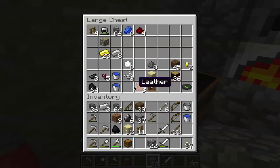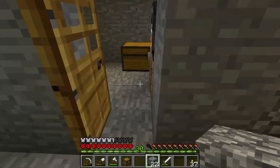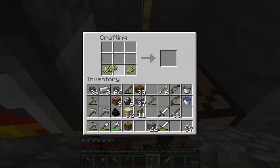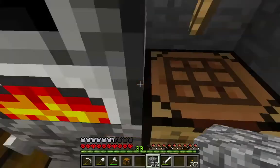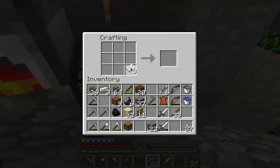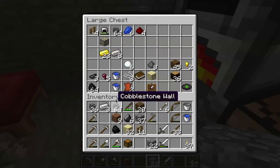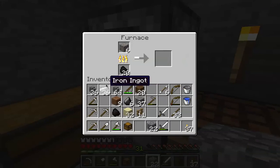I've only got three leather. At some point I'm going to need a book, which means I'm going to need a cow. I can at least make an enchantment table should I get the other stuff. That's doing good.